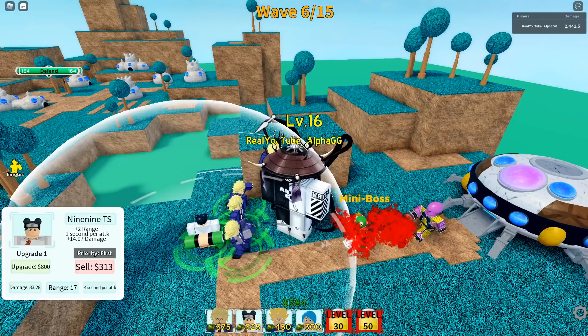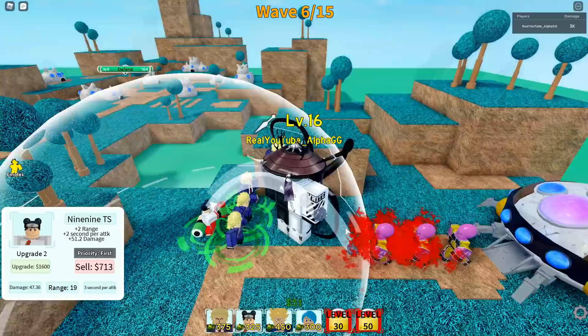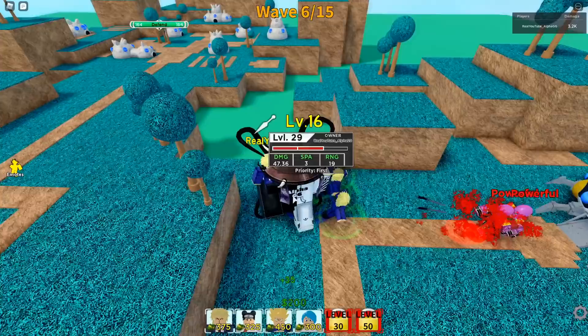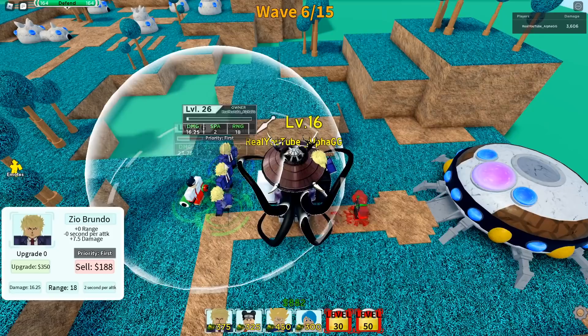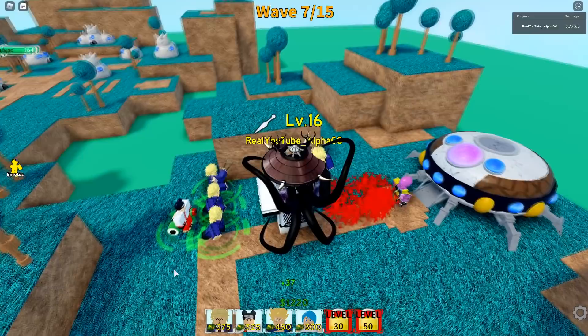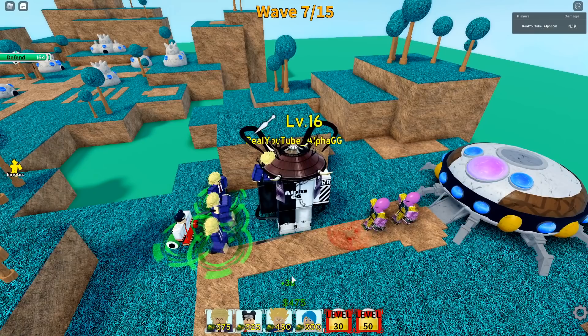There's already a mini boss. I'm going to get Nine-Nine upgraded to tier two. When she's fully upgraded she throws a bunch of bombs which is actually pretty overpowered. I don't think there are any air units in story mode, but there are air units in infinite mode so you need a variety of different defenses. I can't even get past wave 30 by myself - I got to wave 45 with a friend who was carrying and doing 99% of the damage.